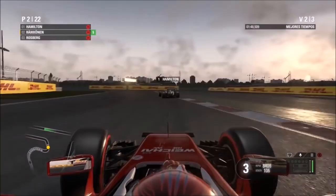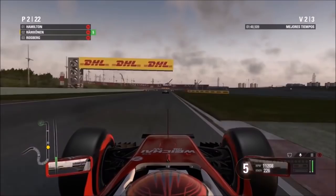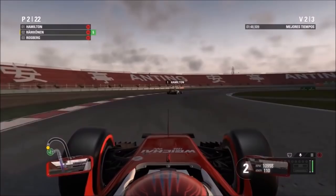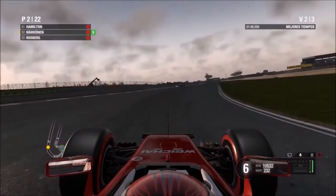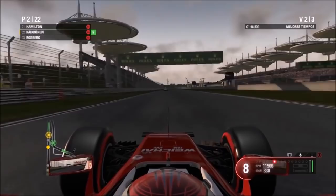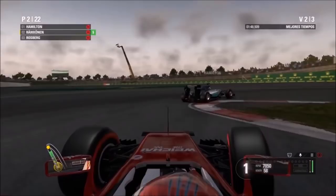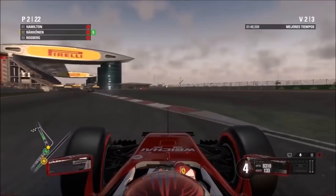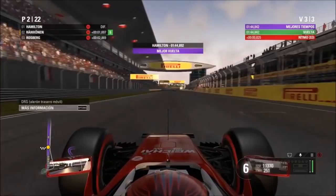It looks like this guy's on a controller. Looking at the steering, you might be tearing your hair out thinking it's really twitchy, but trust me — when I played it recently, it's very smooth if you're smooth with the sticks. On the wheel you control how quickly you turn, but on controller it's definitely less twitchy than 2015. This guy looks like he's really stabbing the steering into the corners, but you can automatically see it's not as twitchy as 2015.